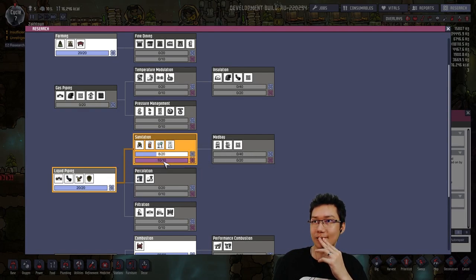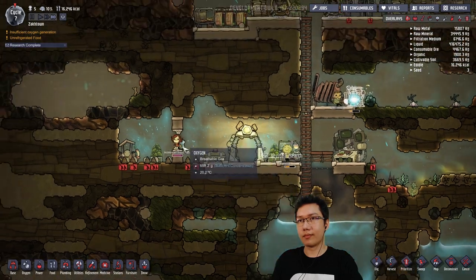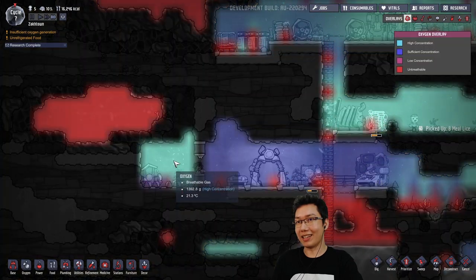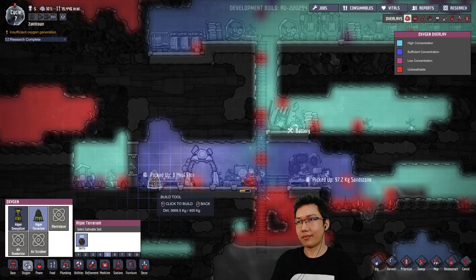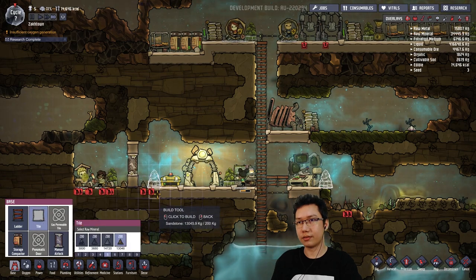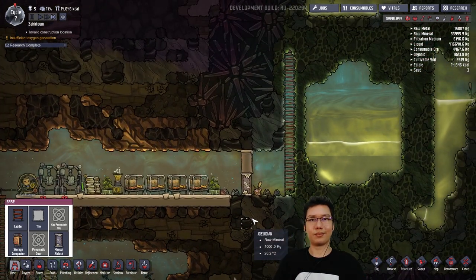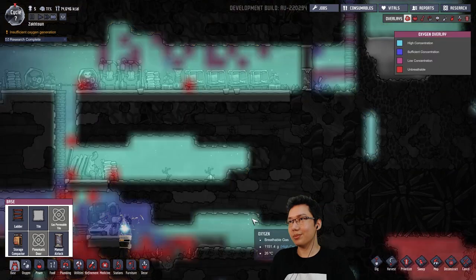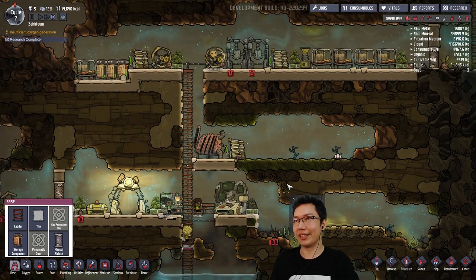Now, research. Oxygen inside the bathroom is actually better than outside the bathroom — that's kind of strange. Tanamasar says 'at this moment Zach knows he effed up.' No, actually we're doing okay. I know a bit of polluted oxygen seeped in here and there but it's no biggie.